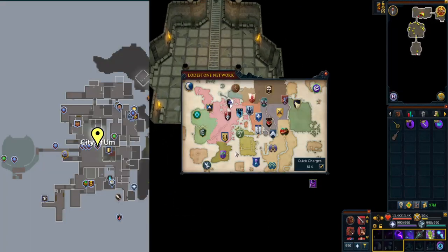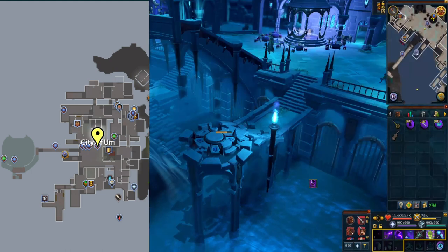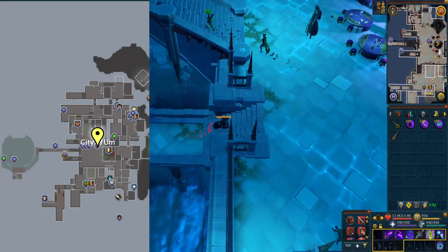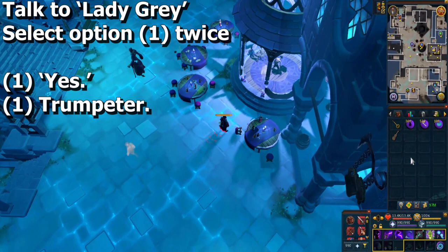After picking up the guitar, go back to Lady Gray. Speak to Lady Gray and select option one twice.